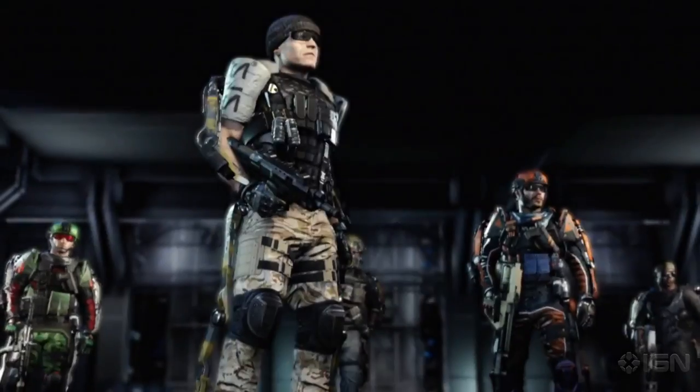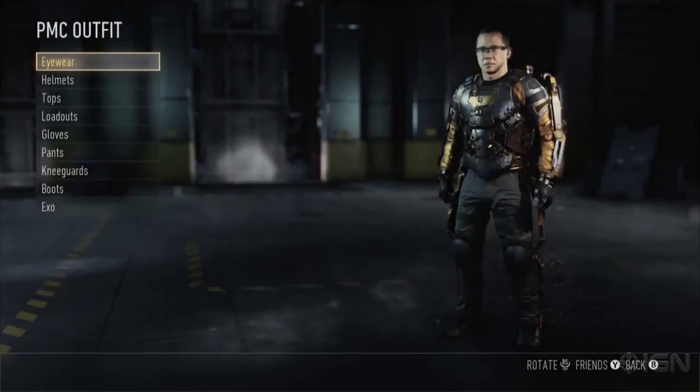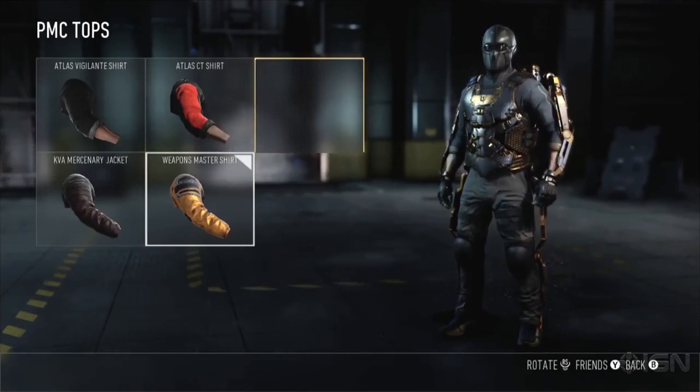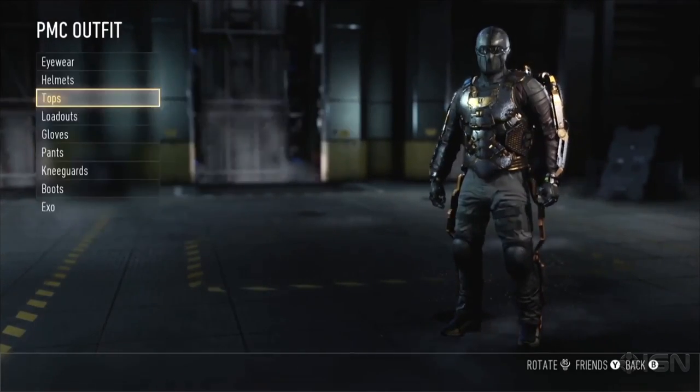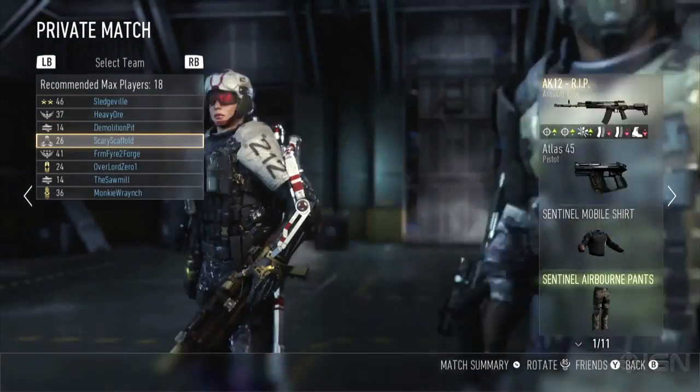Along with weapons loot, Supply Drops reward players with character gear that allows for even greater customization of your multiplayer character. Supply Drops reward gear from a wide range of options found within Crate and Operator, including helmets and loadouts, pants, gloves, and exos. Really gets to show off in our virtual lobby.